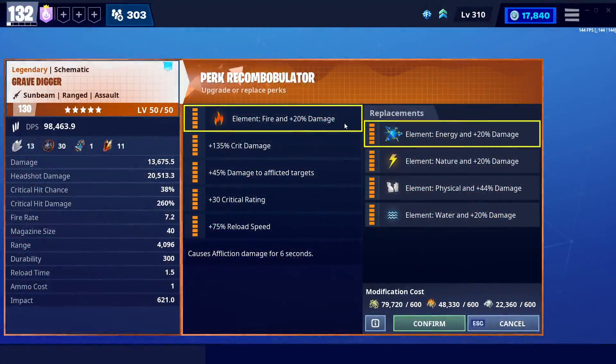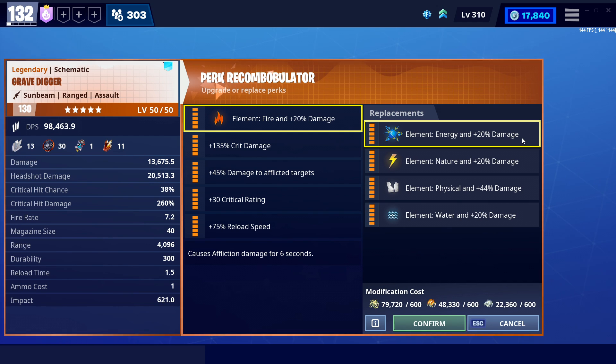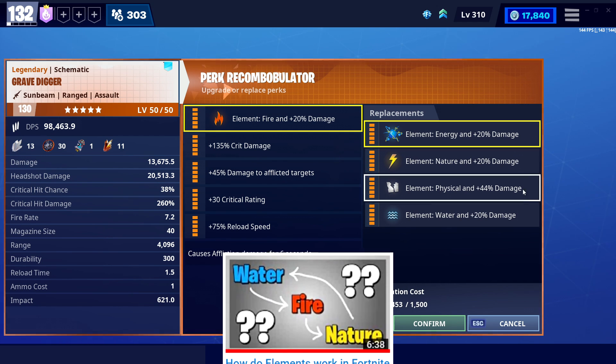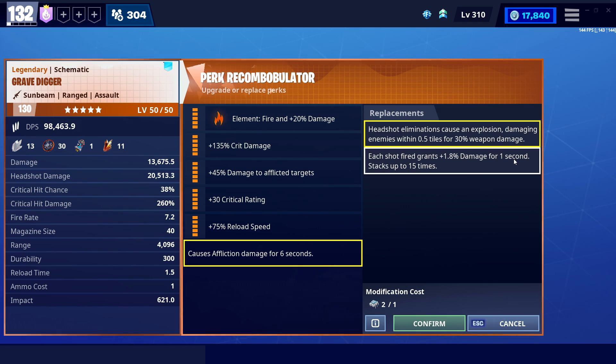Fire is the only way you're going to want to go on this because it's a Gravedigger. If you make it water, I will delete you — it's a Halloween weapon, you can't make it water. Although, mathematically speaking, it doesn't really matter what the element is; it just depends on what you're shooting at. But beyond that, the perks are a whole different topic. The new six perks have given you a couple of options.